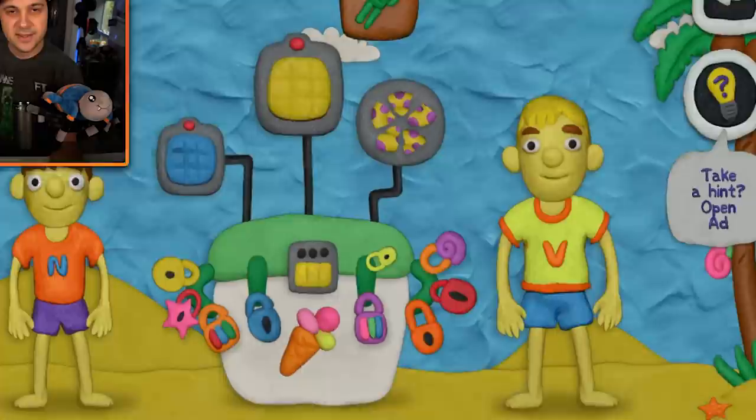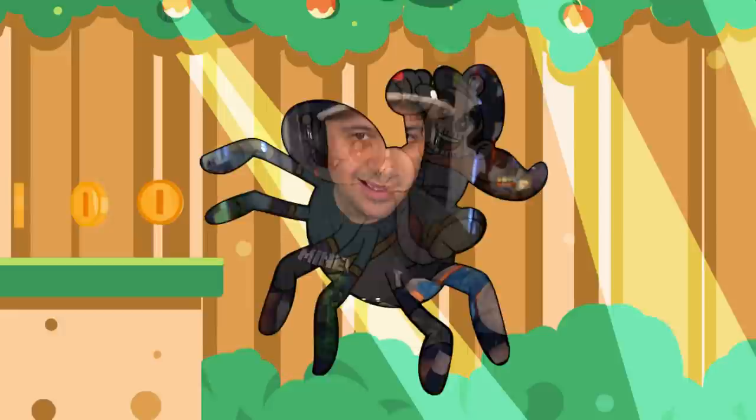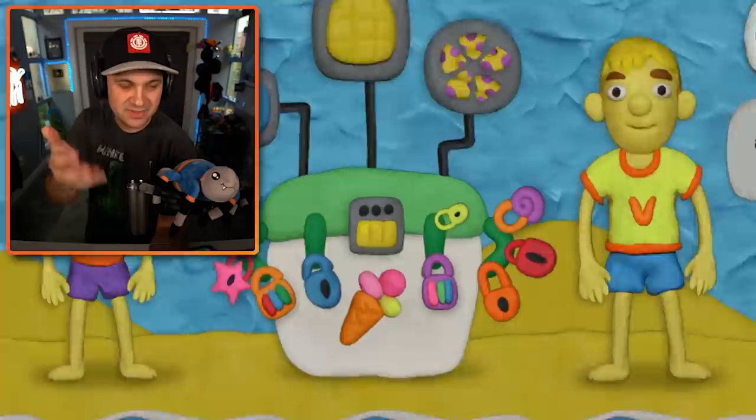Stuck on a deserted island, and the only thing between me and life-saving ice cream is 12 Locks, of course. Hello, everybody. I'm Kindly Kid, and welcome back to 12 Locks. As you can see, we're on a deserted island and we have some kind of ice chest. Apparently it's full of ice cream - life-saving ice cream.